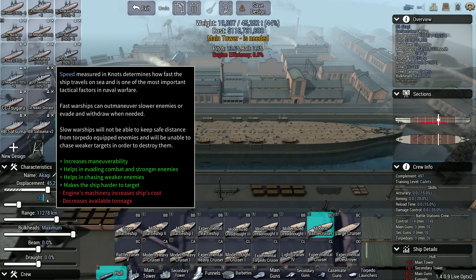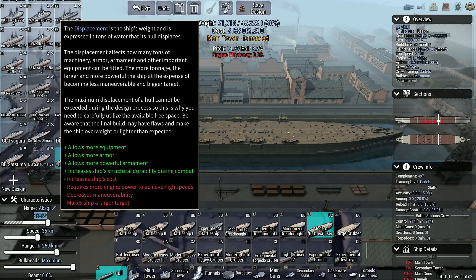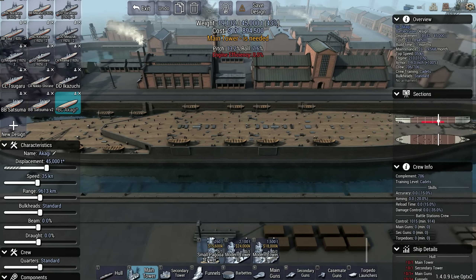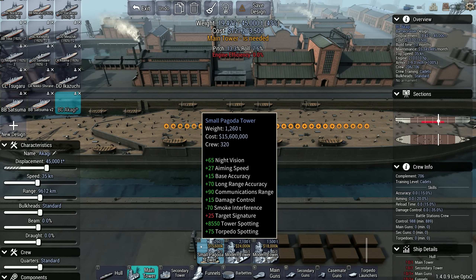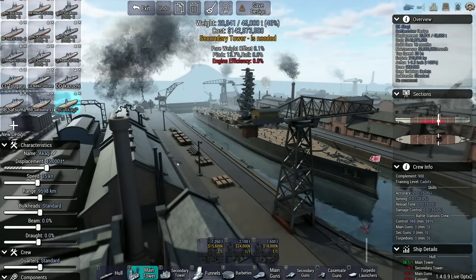35 knots would be pretty spicy. 45,000 tons seems about right. Small Pagoda Tower — I know it's not as good as the others, it's lighter though, but I know that people love Pagodas, so Pagoda it is.